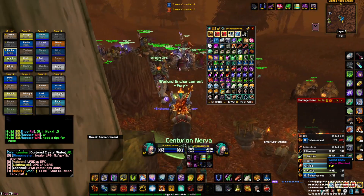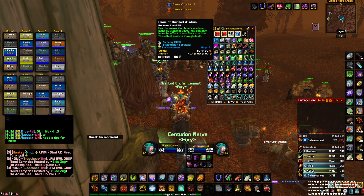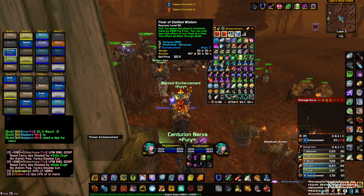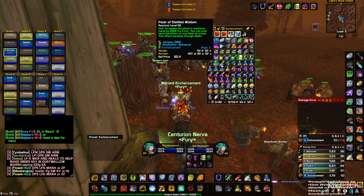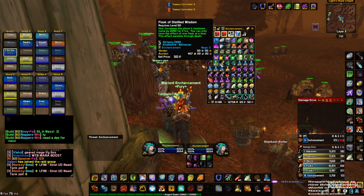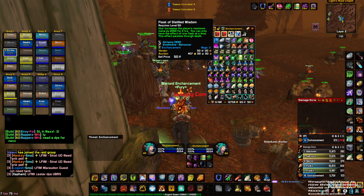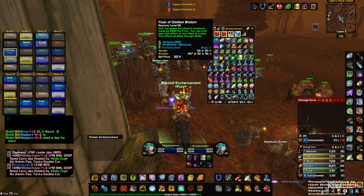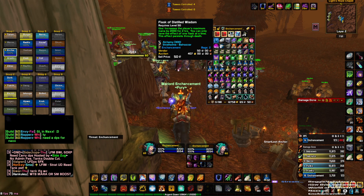Shamans come in with mana problems even with the right talents, so you definitely want the Flask of Distilled Wisdom — do not go for the Flask of Supreme Power, we don't use spell power as Enhancement. The Flask of Distilled Wisdom increases your maximum mana by 2000 for two hours; it's super overpowered and gives you much more uptime in boss fights. These go for about 400 gold on Classic Era.